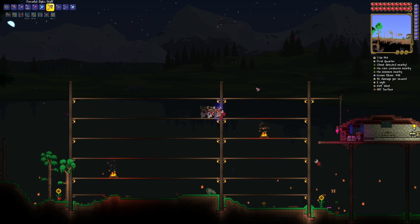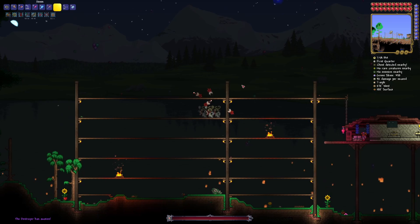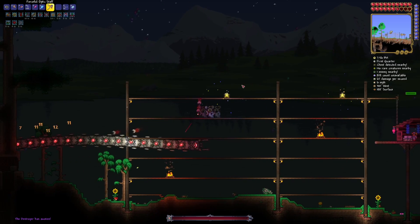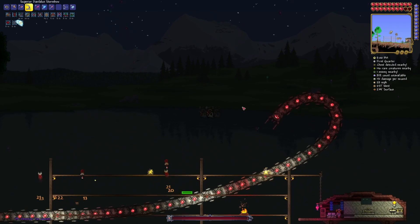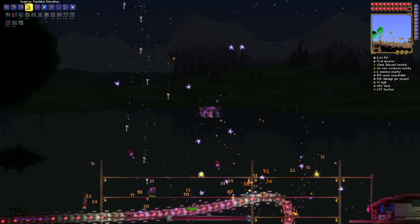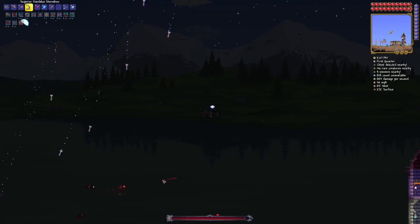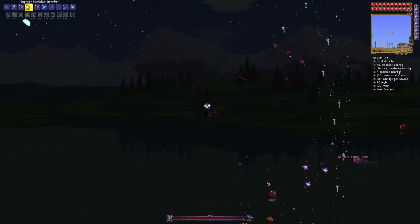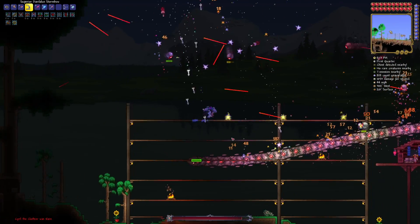To get more Hallowed Bars, I'll choose to fight the Destroyer again so I can get more Souls of Might. Souls of Might are more useful to me than the other souls, and they're the souls I'll have the least to spare of.